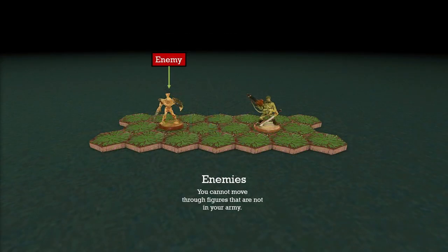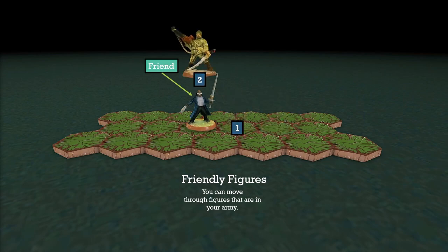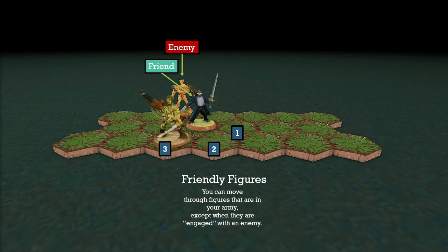If figures are in your opponent's army, they are enemies and you can't move through them — you'll have to walk around them. However, figures in your own army are friendly, and you can walk through them unless they are engaged to an enemy figure. Engagement means an enemy figure is adjacent to your friendly figure. If they're engaged, you're going to have to move around them because you don't want to get in between them while they're fighting.